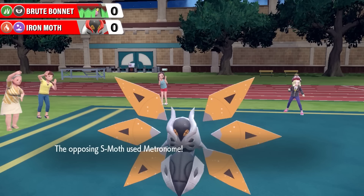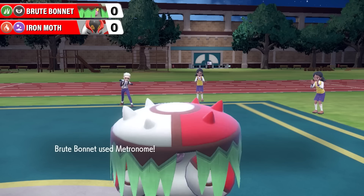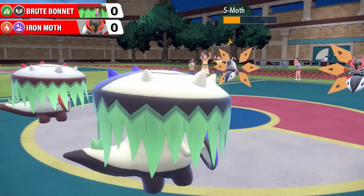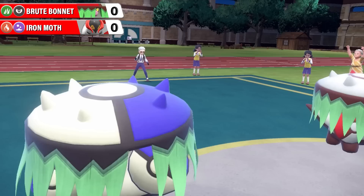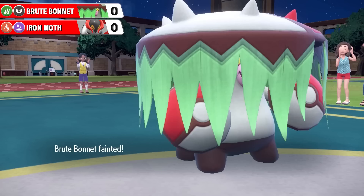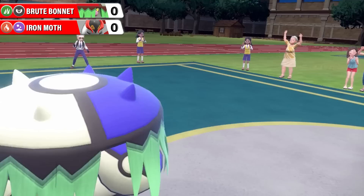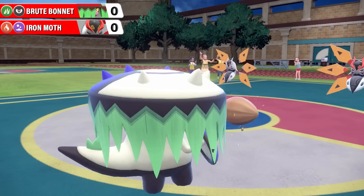Shiny Iron Moth is confused still, and it's going to go for the Metronome - going to ignore that confusion - goes for Ceaseless Edge, but that is avoided by Brute Bonnet. So no damage for the Brute Bonnet team this turn. Here's regular Brute Bonnet though, who's going to go for Spark onto Shiny Iron Moth and get the Paralysis. So Shiny Iron Moth is now suffering with Parafusion, which is a horrible predicament. Shiny Brute Bonnet goes for Steel Roller, but there's no terrain in effect so Steel Roller isn't going to happen at all. Here's that Sky Attack, which takes down regular Brute Bonnet - the first casualty - so that plus-one attack and accuracy mean nothing now.